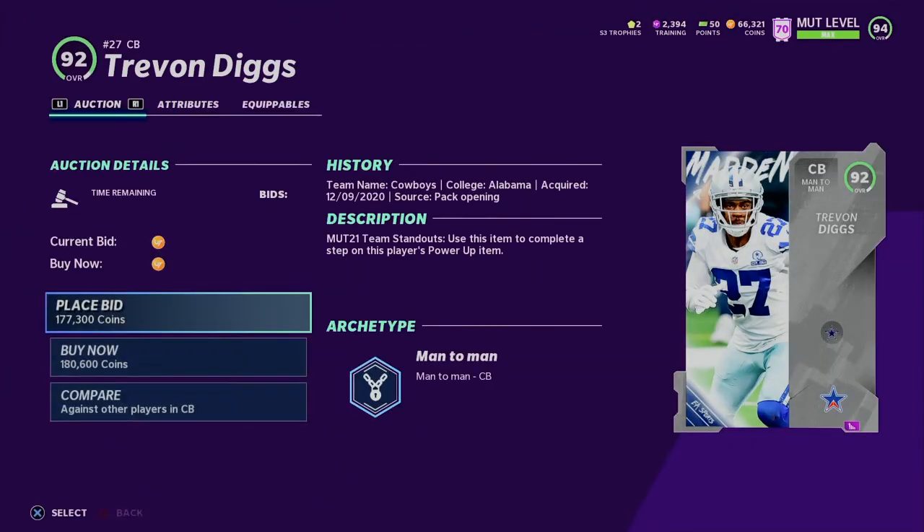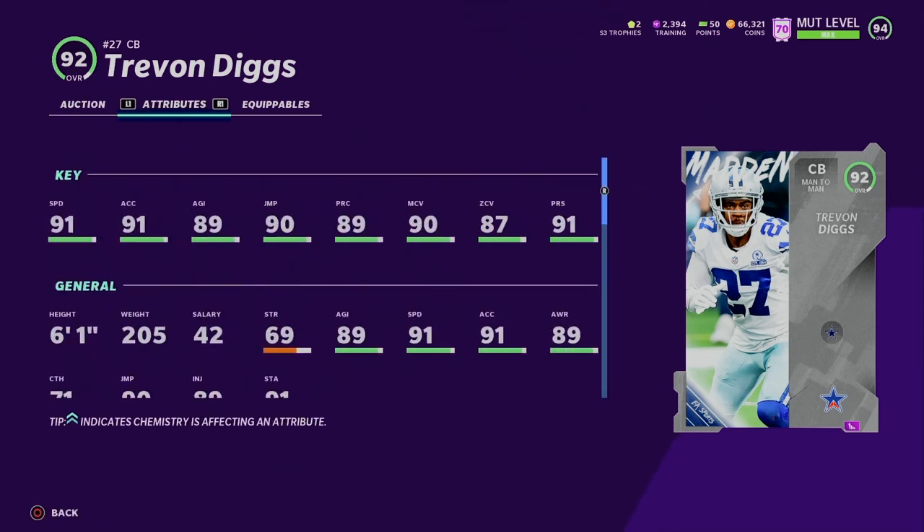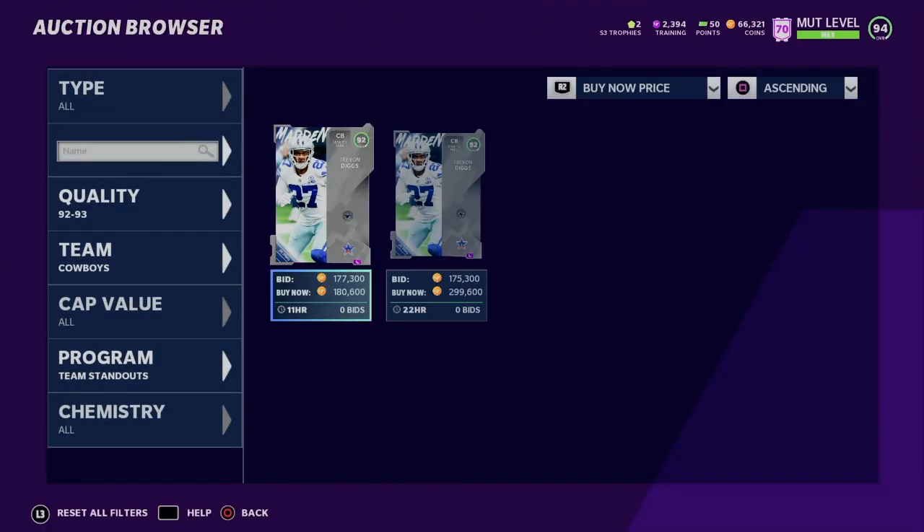Let's check out Trevon Diggs — he's going for 180,000 coins right now. His card's looking pretty good honestly. 91 speed, which could get boosted up to 96, and 91 acceleration, 90 agility, 91 jumping, 90 play recognition, 96 man coverage if you guys get 50 out of 50, then 93 zone coverage and 96 press. He's 6'1. This is a really good upgrade for your Cowboys theme team. Even though I don't really like the Cowboys that much — I'm a big Packers fan — but there are a lot of good cards if you guys are thinking about picking them up.